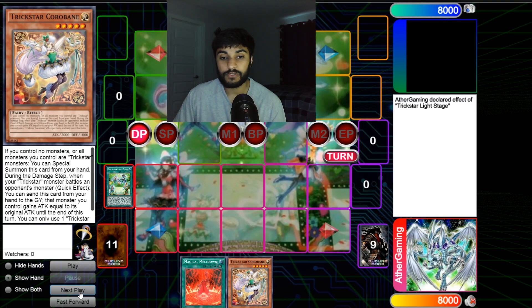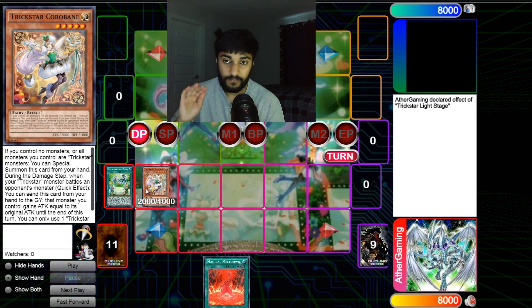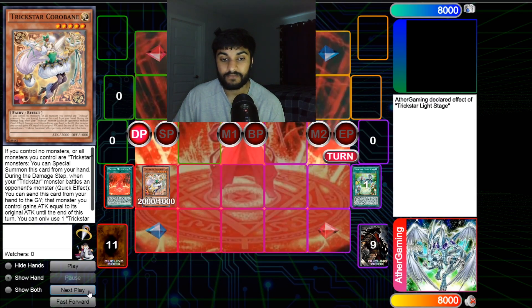We activate Light Stage and use its effect to grab Corobane. Then we special summon Corobane — if you don't know, Corobane says: if you control no monsters or all monsters you control are Trickstar monsters, you can special summon this card from your hand. It's a light monster you can special summon for free, so it doesn't take up your normal summon. That's very important.